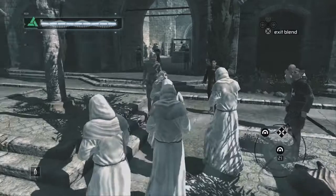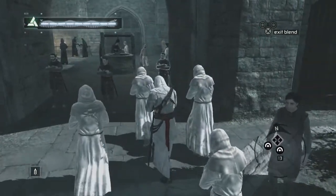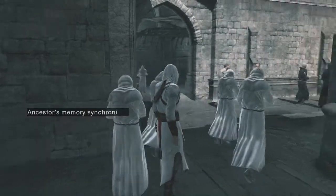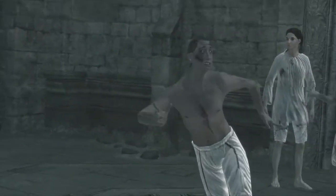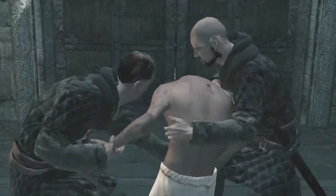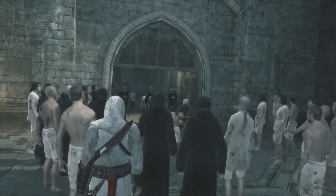We'll take this entrance because it's simple. We're here on scholarly business. There are other ways in but we'll use the scholar group. Someone is crying for help - he doesn't look in a good way, they're roughing him up big time. And here comes our target.